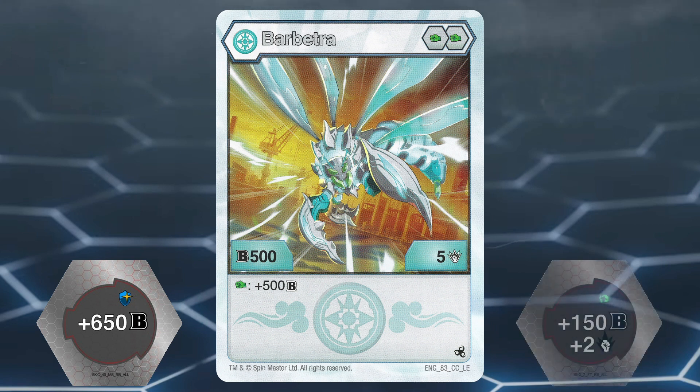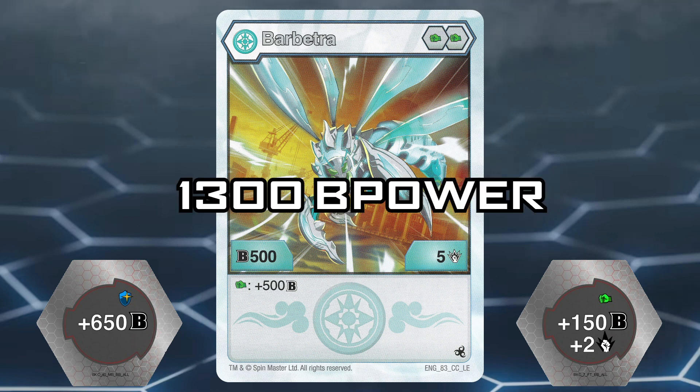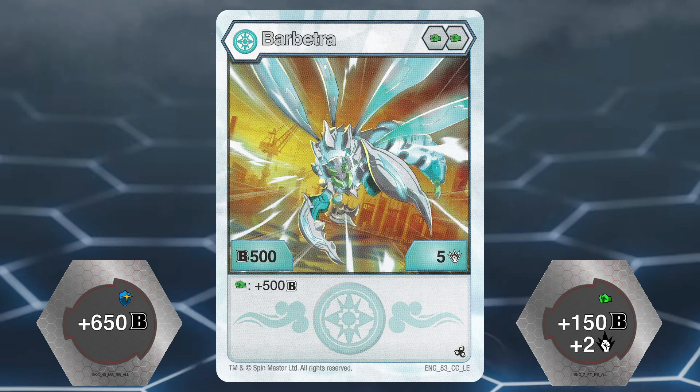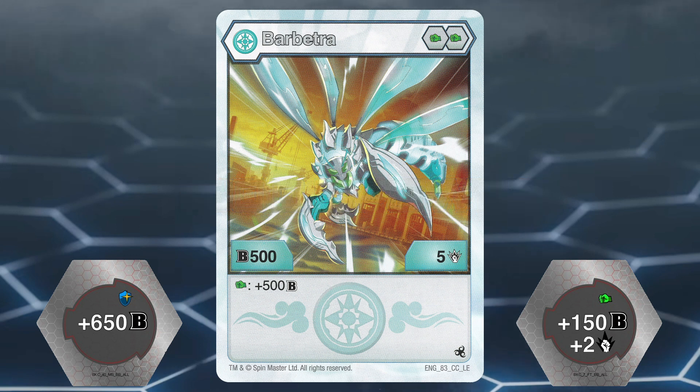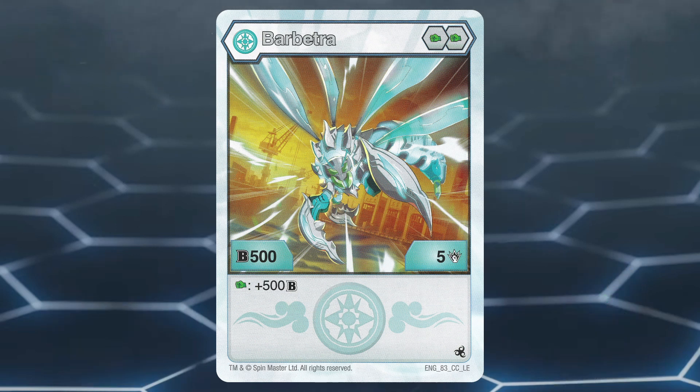So with the effect, you're going to want to grab a plus 150b power plus 2 damage green fist, which will get Barbitra to 1300b power. The effect boost giving 500b power will make Barbitra 1800b power, which is pretty good for this format. Unfortunately, many Bakugan can rival that b power just in base form, so having to get lucky with a draw and spend one energy to get it is not very ideal.